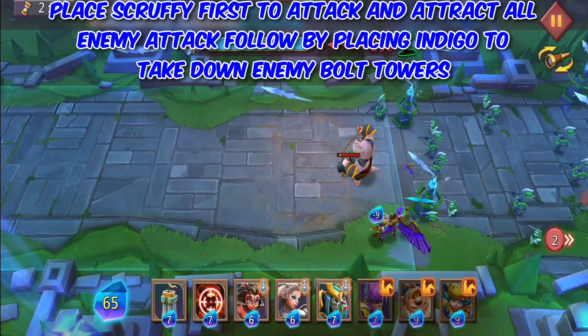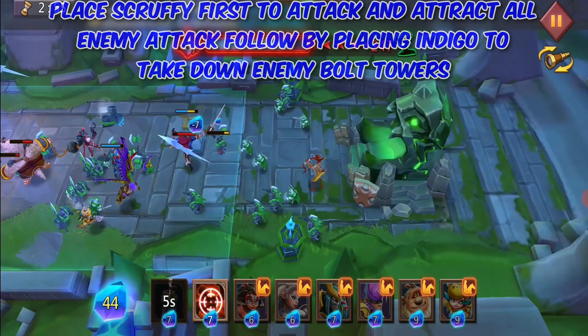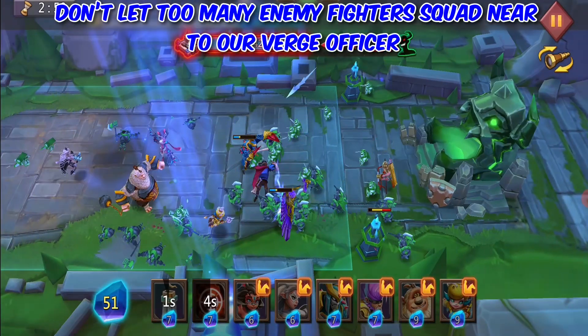Place Scruffy first to attack and attract all enemy attacks, followed by placing Indigo to take down the enemy Bolt Towers. Try to use Deadly Shot when needed. Don't let too many enemy fighter squads get near to our Verge Officer.